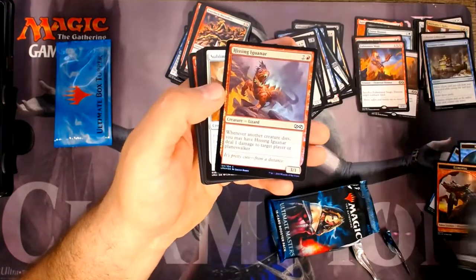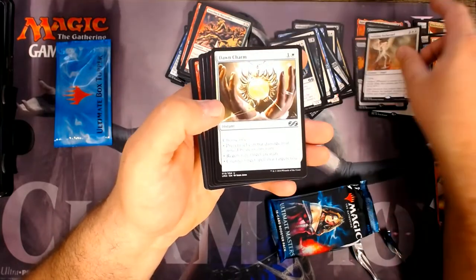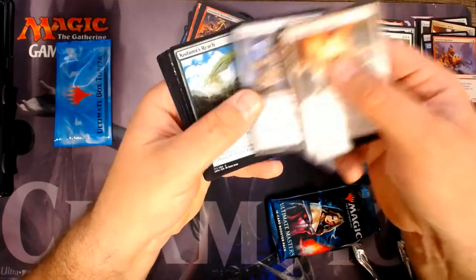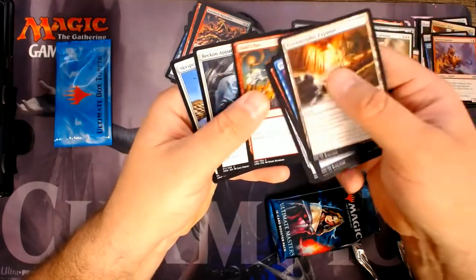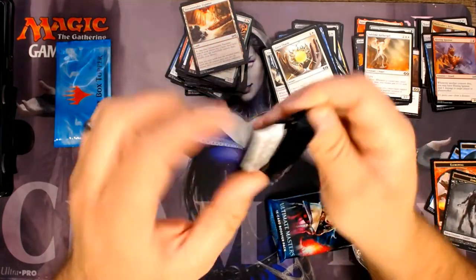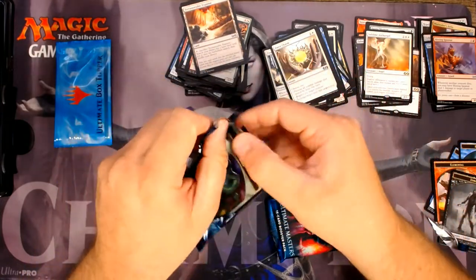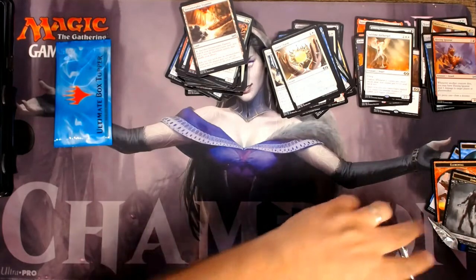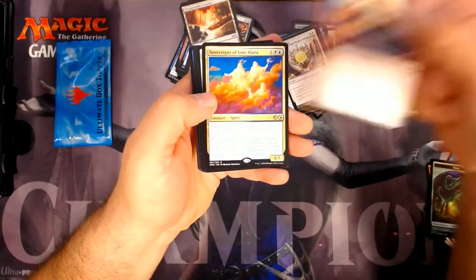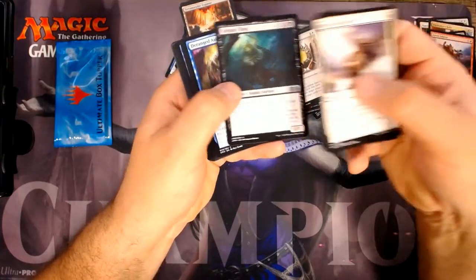The good old zombie token. A Hissing Iguanar in Foil — big whoop. And I got a Sublime Archangel. That one wasn't that great. Kadama's Reach — that's decent. Arena Athlete and a Sovereigns of Lost Alara. Golgari Thug — decent uncommon.